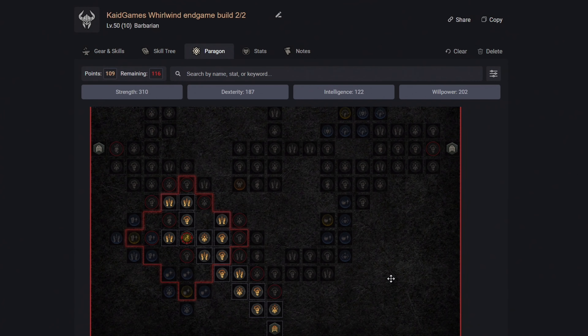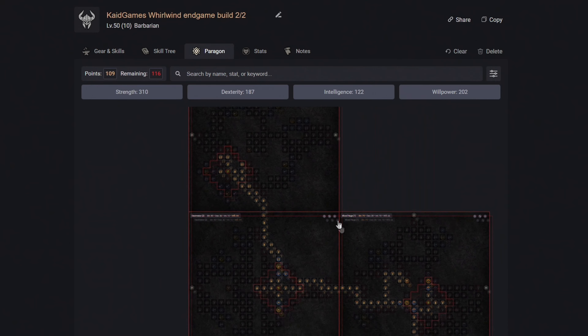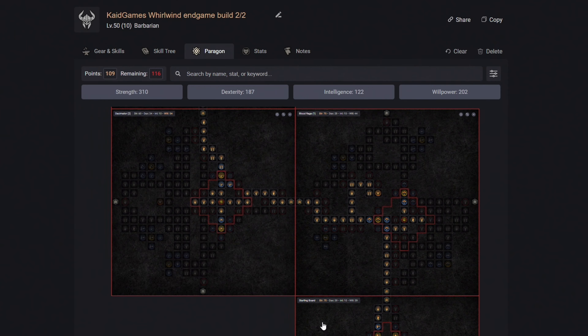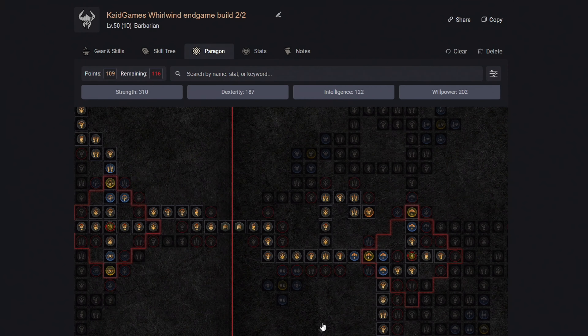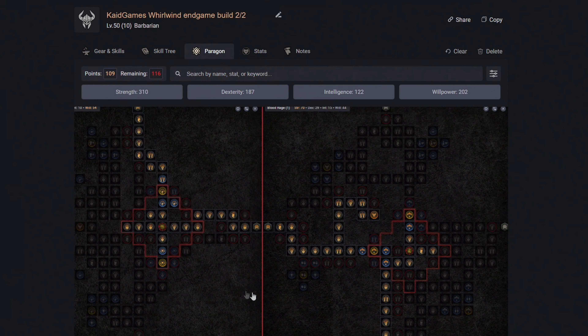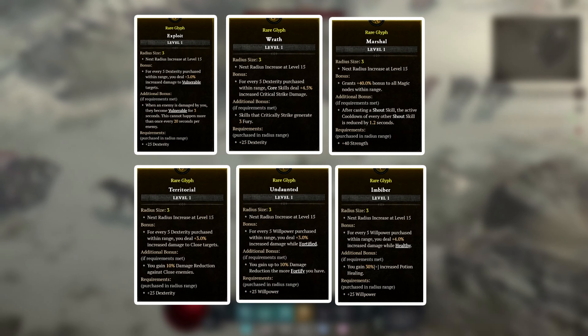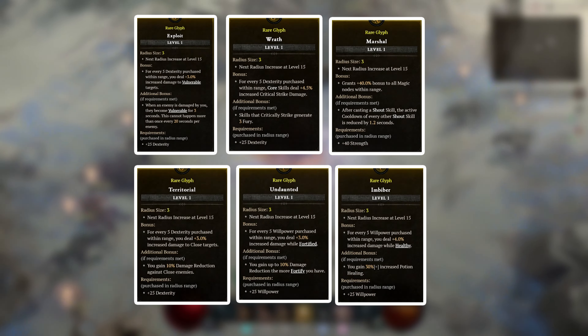A major new feature of the paragon board are glyphs, which are inserted into sockets and provide massive bonuses that scale with your stats. You can level up your glyphs by successfully completing nightmare dungeons. Here are my top 6 favorites: Exploit, Wrath, Martial, Territorial, Undaunted, and Imbiber.